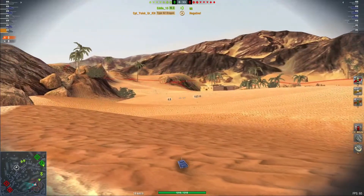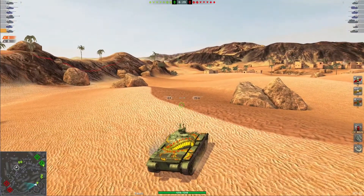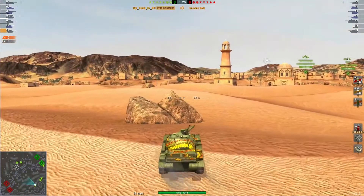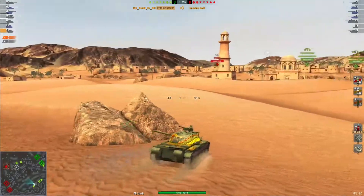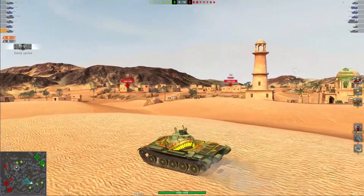So in this first match, you can see most of our team has come out to the dunes. We've got two heavies that have gone into the town, and those two heavies are the ones we want to focus on right now. Just on the minimap you can see where they've pulled into town — they're not pushing any further than that.